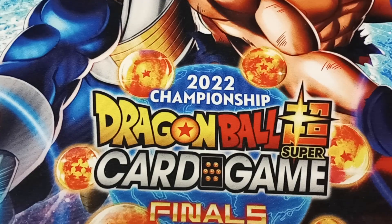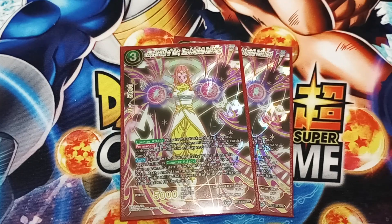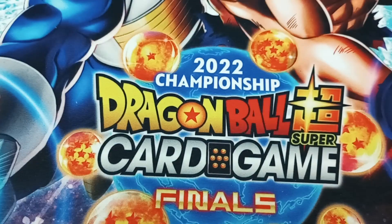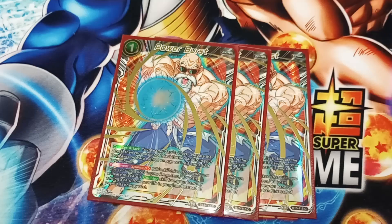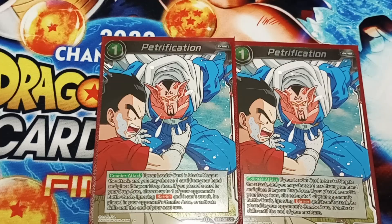Erna Gates, our Supreme Kai — so when they go to play their big card, we Supreme Kai them. Their big card goes to the warp and then we get to stop that swing from happening, but it also makes it so that it comes back too. It's a free power burst just because we want to be able to grab our one drops back if we need them. Petrification to stop other things, especially ignoring Barrier, because Barrier is big this format — 100%, it's great to have.